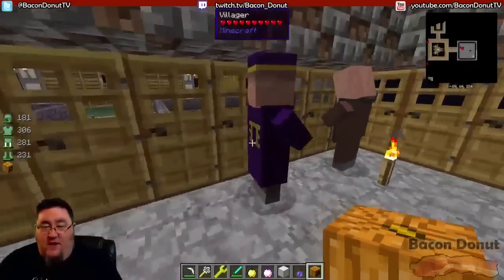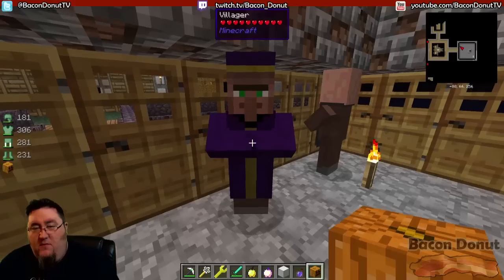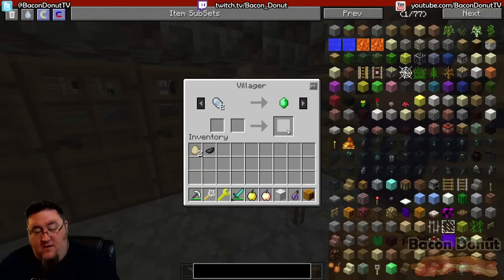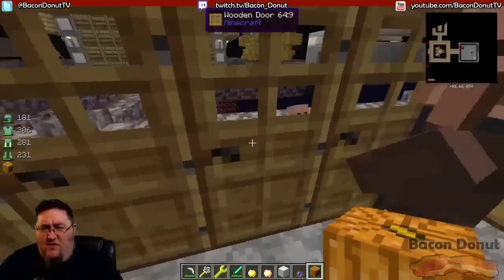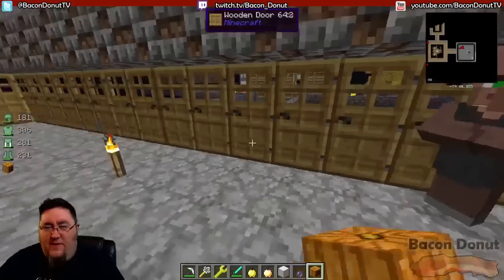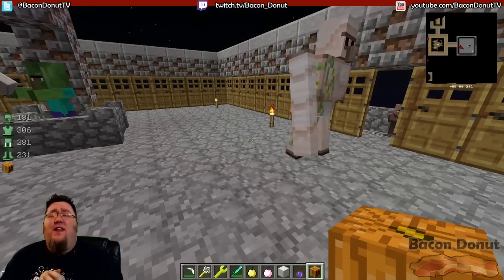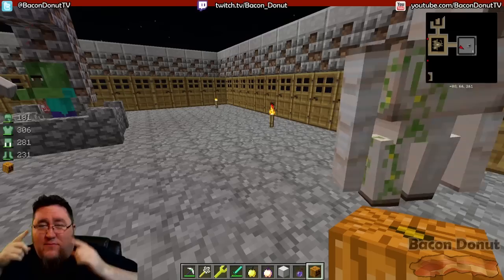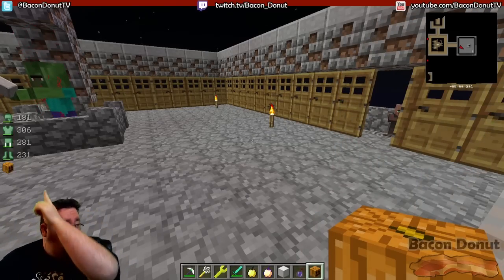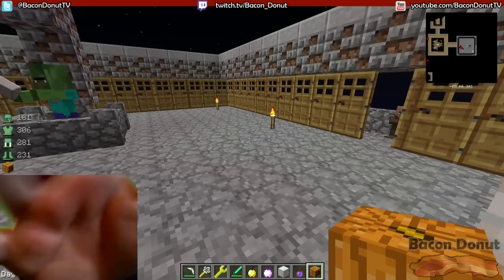You can start using them for trading. This guy's a Thaumcraft villager so you can get a Knight from him. What's this guy got - Certus Quartz for emeralds, pretty cool. I don't think you can trade with the babies - nope, doesn't look like it. And that about covers it. Thank you for watching. If you liked this video hit the like button, check me out on Twitch at twitch.tv/bacon_donut, follow me on Twitter as well, and I will see you next time for another tutorial. Bye guys!